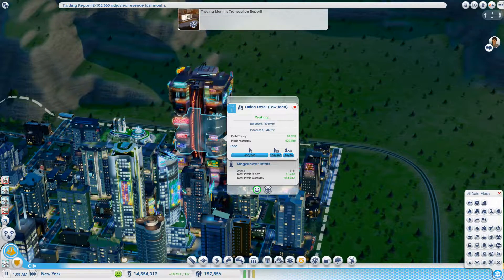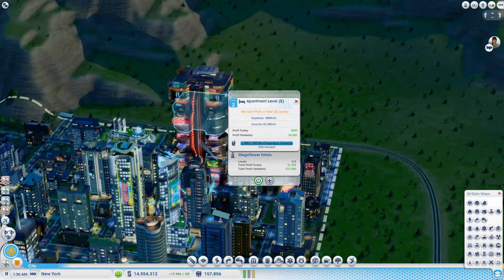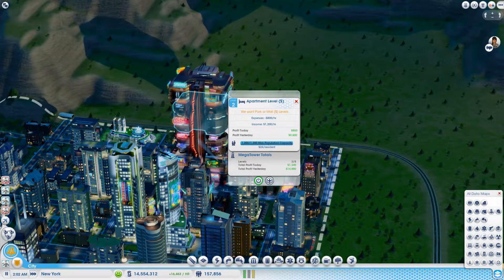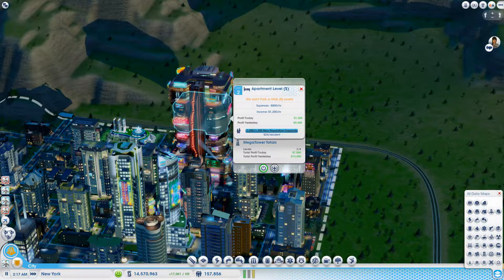Every single job is filled in the low tech — which is brilliant. It means we're just maxing out the amount of profit we can get. They're still saying they want a park or a mall at level one, right above them, yet they're still asking for it. That's completely filled out — $24 per resident, which is pretty good.